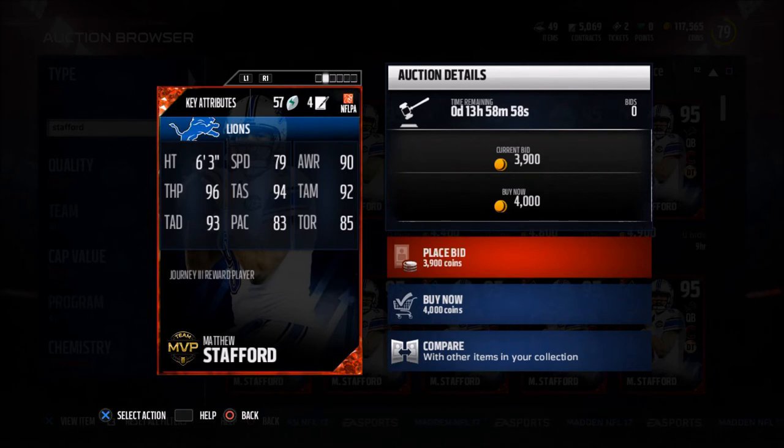You can also get this player through the Journey challenges — I think Journey 3 or Journey 4 — so there are multiple ways to get him. In my opinion, at only 4,000 coins, this is a really really good quarterback card. His accuracy stats are okay; they get the job done. I don't worry too much about accuracy as long as it's in the 90s. What really matters to me is throw power, and you've got to combine throw power and accuracy — and this version of Matthew Stafford does it so well.